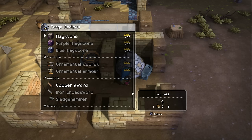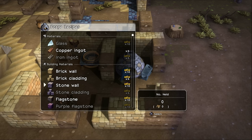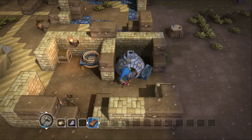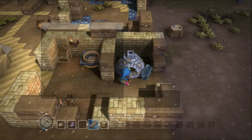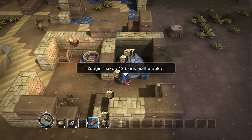Also iron armor and iron shields — it looks like we're going to be able to equip very, very well. Look at all the stuff we can make. With bricks, we can start making brick cladding, actually, with clay and coal. And I have so much of this stuff. How much cladding can we make, actually? We already have so much brick.